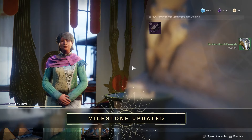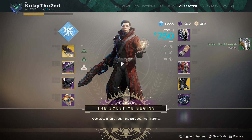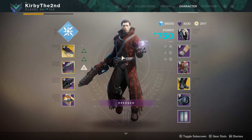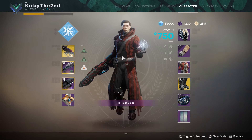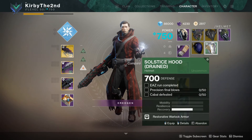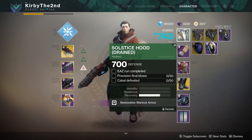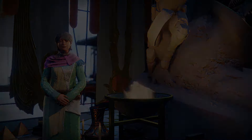The first objective is to complete a run through the European Aerial Zone. That's what's going on this year for the Solstice of Heroes — you need to do runs in the EAZ for some of your armor. For the helmet specifically, you need one EAZ run, 50 precision kills, and 50 Cabal defeated. That's pretty easy, since it's the green armor.